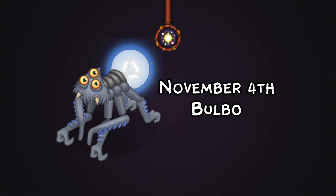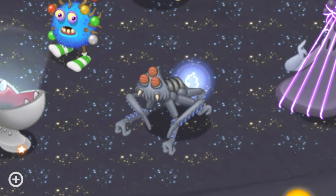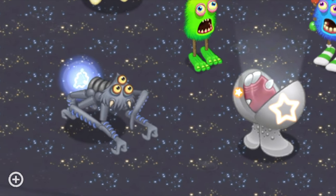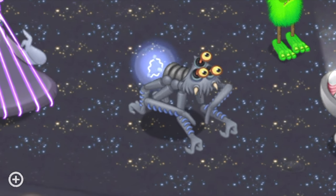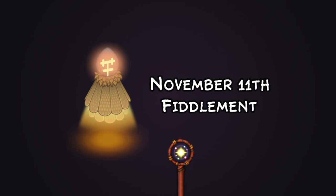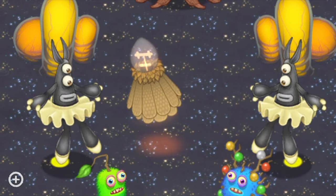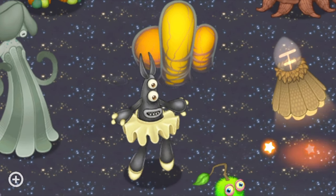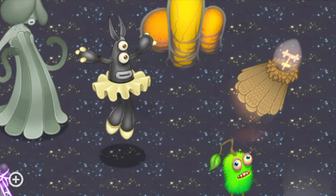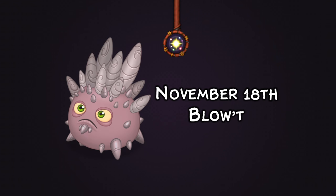On November 4th we got Bulbo, who makes a rather unique sound. Originally I looked at their design and didn't think they would make sound from their arms — I thought it would come from the bulb. Seeing them make it from their arms was fascinating. On November 11th another light monster released — Fiddlement, my second favourite light monster. The fact that they're a UFO that floats around, and their sound — it's holy, it's wonderful. The potential it has on future islands is going to be absolutely groundbreaking.